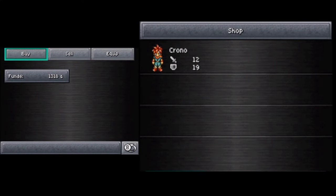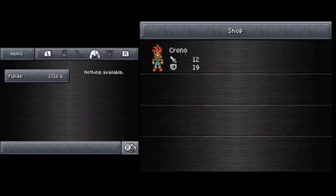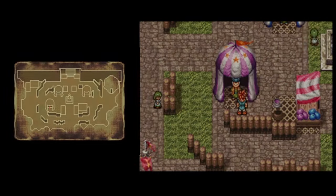Shop. Potion, panacea - removes status ailments. Athenian water revives a KO'd ally. That is rather pricey, even though I went and fought a bunch of stuff and have enough money. That's kind of pricey for this early in the game. And shelter, 150. That's all they got. I'll back off for now.